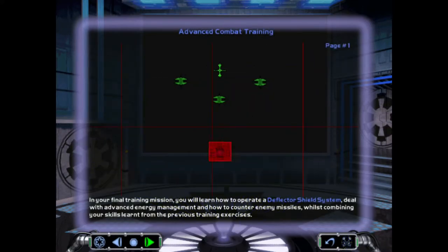In your final training mission, you will learn how to operate a deflector shield system, deal with advanced energy management and how to counter enemy missiles, whilst combining your skills learned from the previous training exercises.